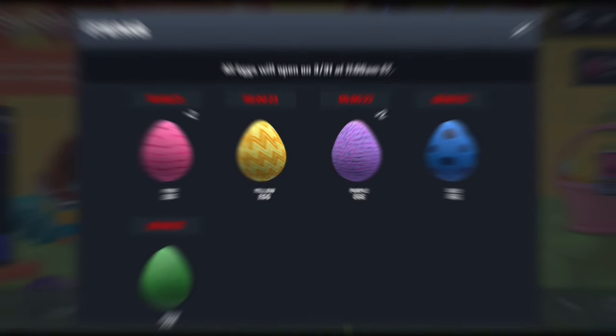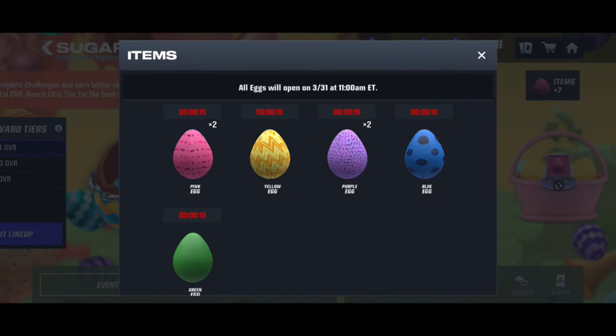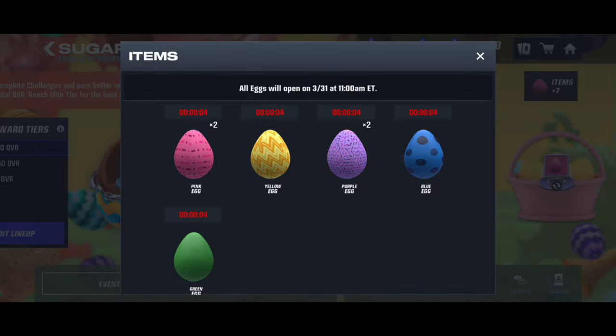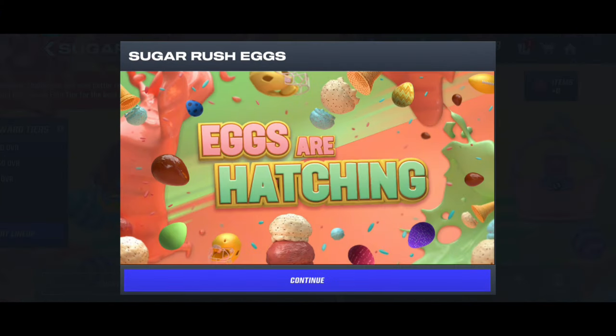Welcome back and happy Easter! The eggs are officially going to open in less than 20 seconds. I got all the eggs — seven in total. There is one in the event right now which is a pink egg that I'll get later and make another video on. We got one green egg, one blue egg, two purple eggs, one yellow egg, and two pink eggs. The yellow egg is the epic one, which is the best one. We got the two pink rare eggs, two purple rare eggs, and then the uncommon blue and green.